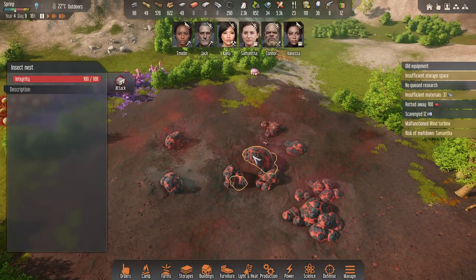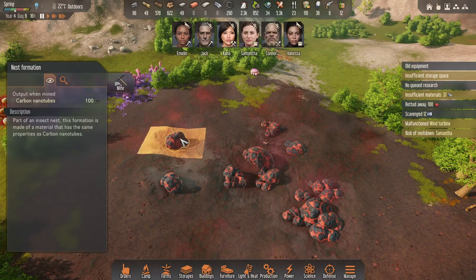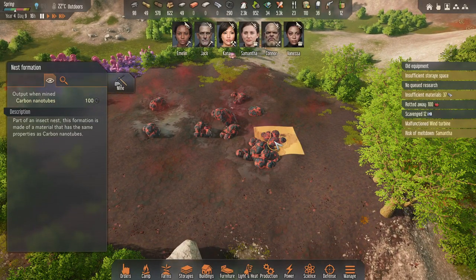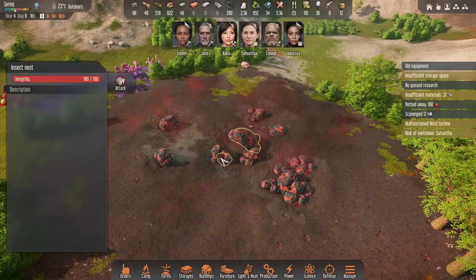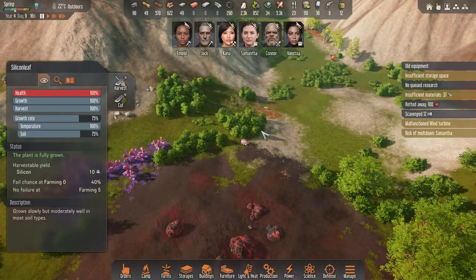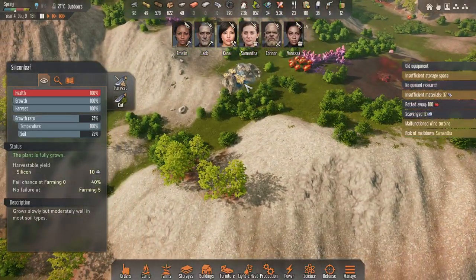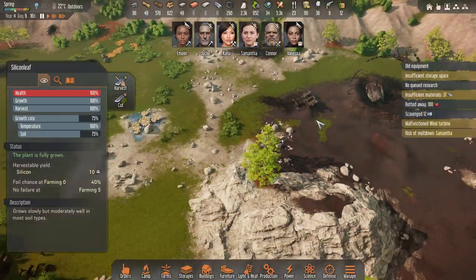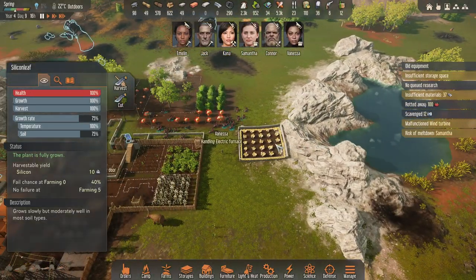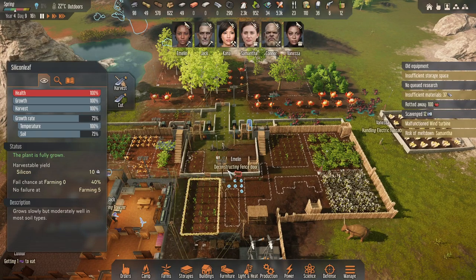I wonder if it'd be wiser to just leave the actual nest — it makes it dangerous if you leave it active. It's a pretty far walk, so I'd have to bring everyone and have them all mine it and haul it away, then maybe leave the nest active.